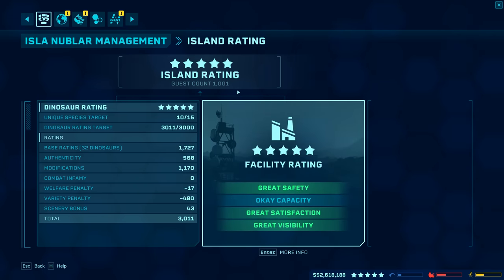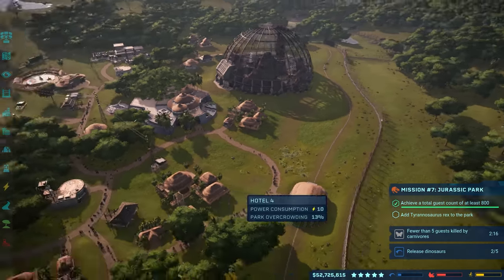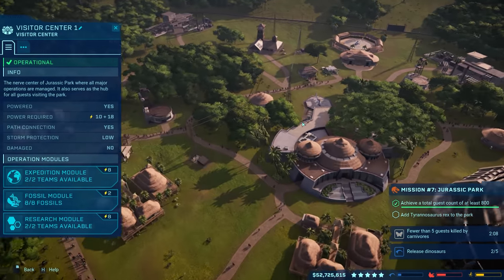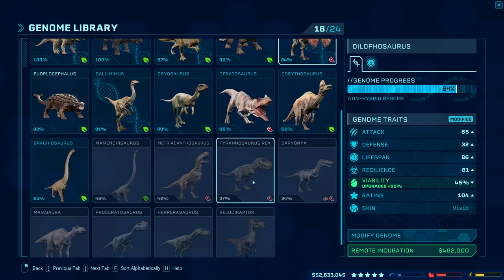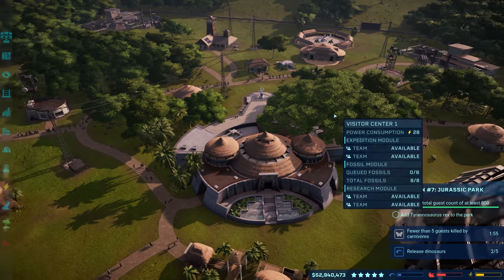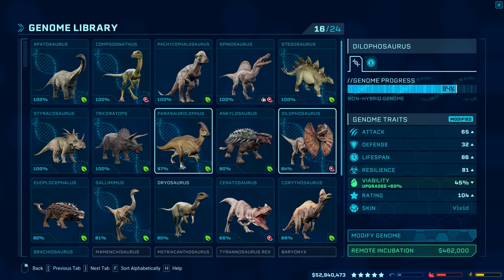Okay capacity right now — we have 1001 guests in the park right now, so we definitely do need another hotel. Maybe I'll put another one like right here, and then if we need another one, we can put another one right there — maybe another one all the way over here. Now we just need to add the T-Rex to the park. Is it at zero percent genome library? Oh no, it's at 37% right there. So yeah, we do need to do fossil excavations for it. And we're at two dinosaur releases right now. I guess it doesn't count the Pteranodons, but it does count Dilo, Parasaurolophus, etc. So I guess we'll just continue releasing some of those types of creatures.